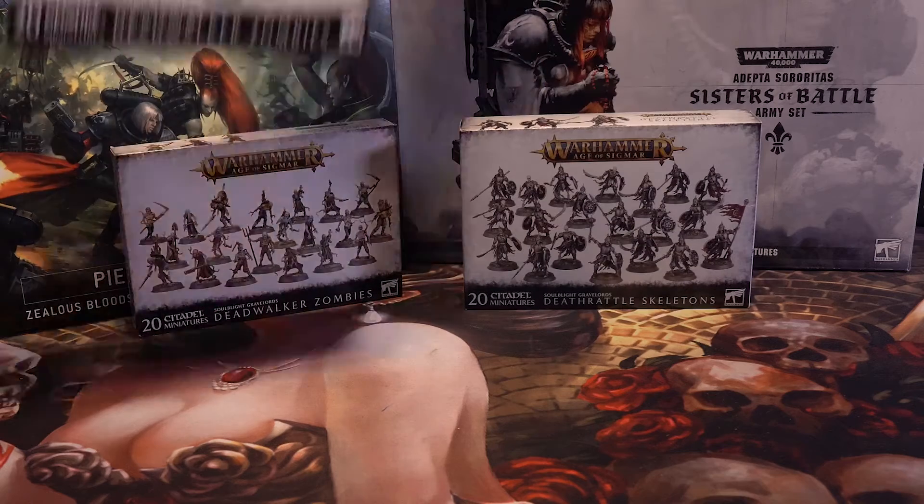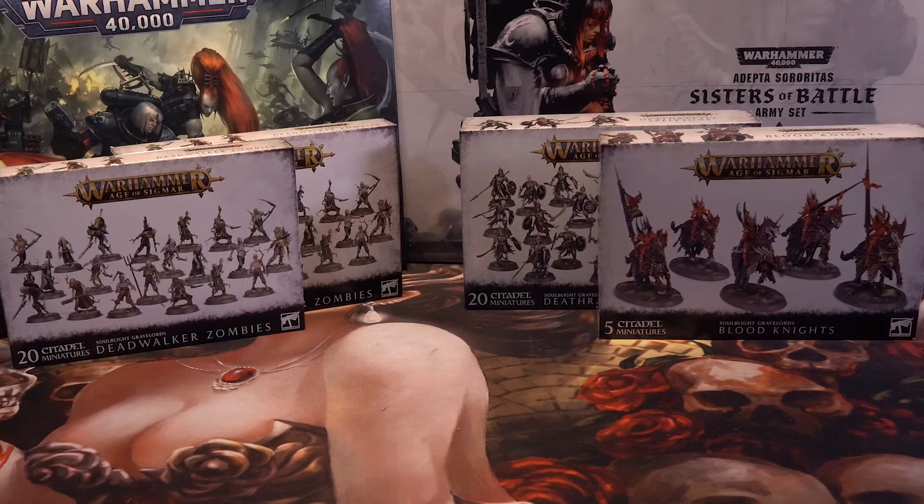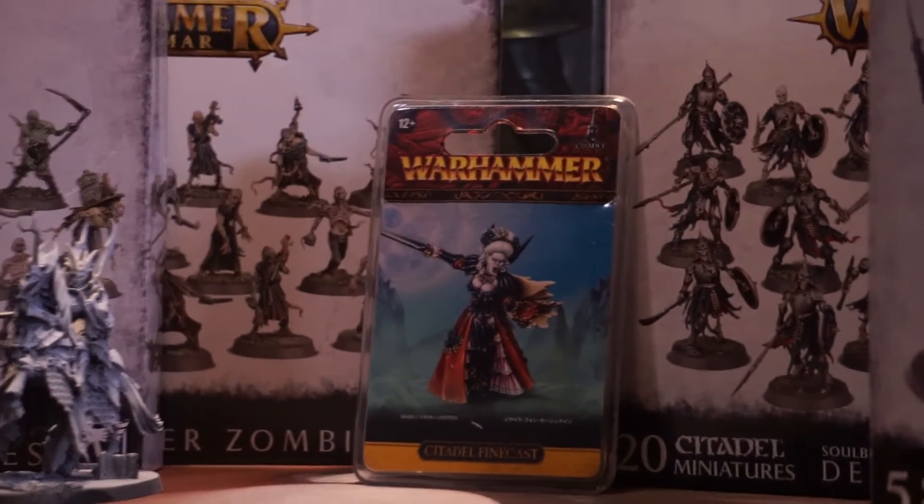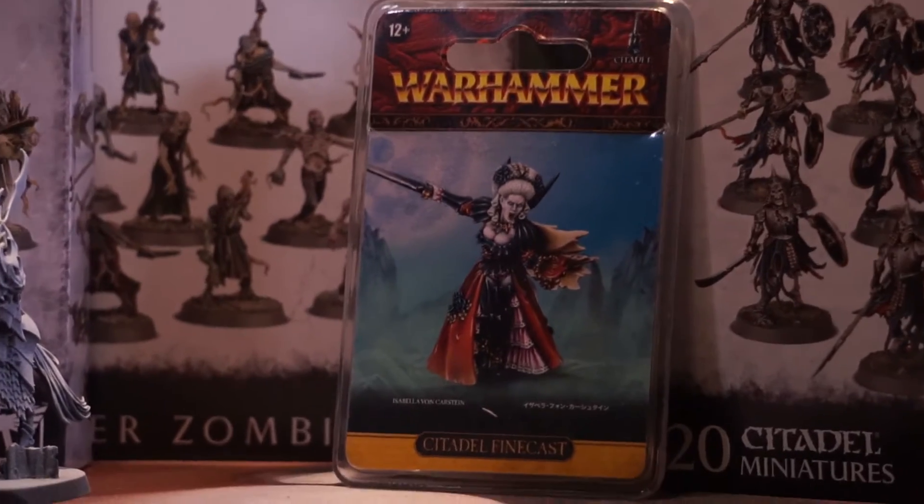Breaking into the AOS universe with the new Soulblight Gravelords, I go back to hating myself for being so unproductive. Here we add 40 Zombies, 20 Skeletons, 5 Blood Knights, and the ever-elegant Isabelle von Karstein. And two more Blood Knights, because five wasn't enough. That wasn't so bad — it was more than the Sisters, but I think we'll be...